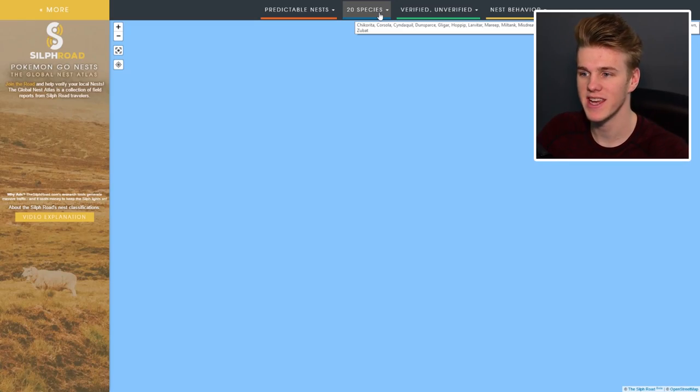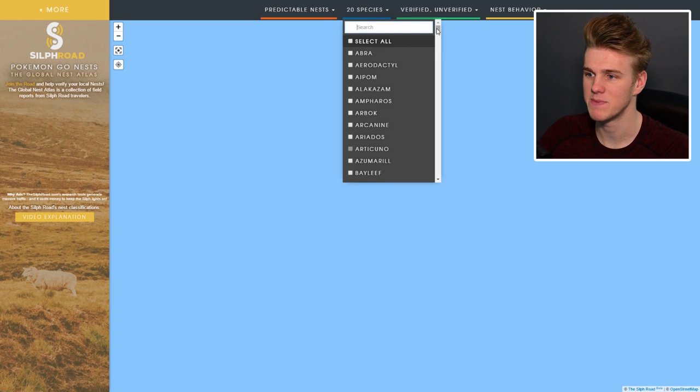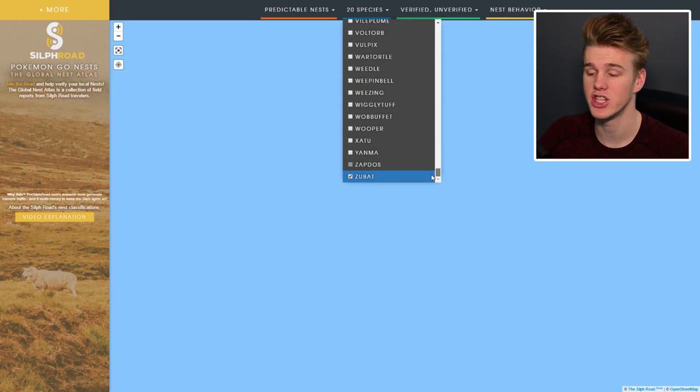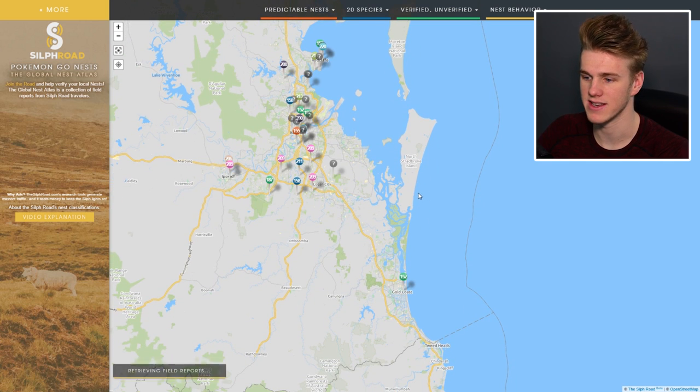I want to try and find the nest for Pokemon that I haven't caught yet and hopefully catch this bloody Cyndaquil as well. I'm on the Nest Atlas right now for the Silph Road and I've gone ahead and selected 20 different species from Gen 2 and Gen 1 — some from Gen 1 like Zubat, because I obviously want to try and get the candy to get Crobat, because I haven't found a wild Crobat yet.